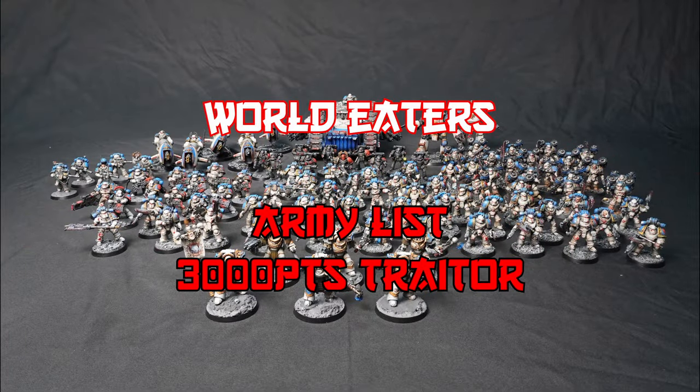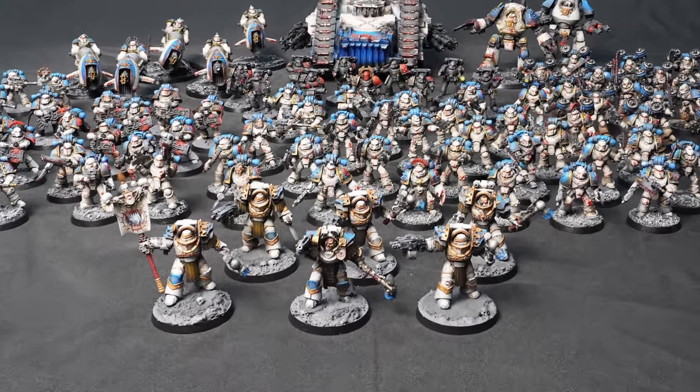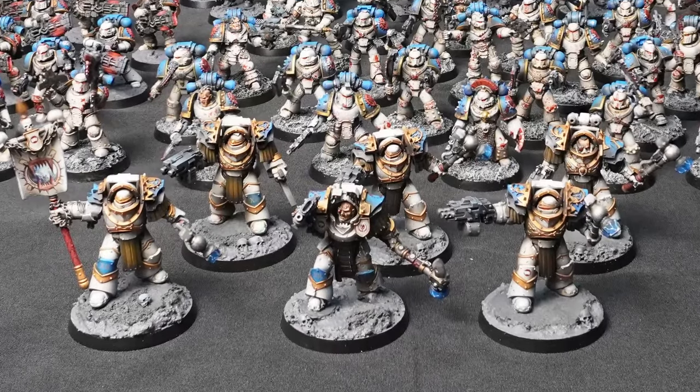Here we have 3,000 points of Traitor World Eaters running the Berserker Assault Rite of War. The Warlord is a Legion Cataphracti Praetor wielding a Thunder Hammer and Combi Volkite Charger, using the Blood Hunger Warlord trait. He is accompanied by a Cataphracti Command Squad Retinue — three have been upgraded with Thunder Hammers and Combi Bolters, one Chosen has a Chain Fist, and the Standard Bearer is using a Thunder Hammer.